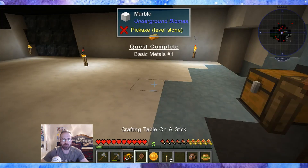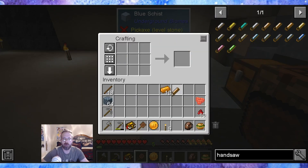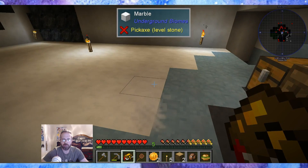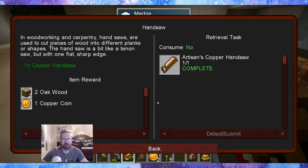Artisan's copper handsaw. I've never worked with saws before. Copper handsaw. I'm assuming I can put this in my inventory with the item. Let me read it: in woodworking and carpentry, handsaws are used to cut pieces of wood into different planks or shapes. The handsaw is a bit like a tenon saw but with one flat sharp edge. Cool. Handsaw — two planks. See, it doubles! Oh, and it has durability — bummer. But it doubles — that's good. I'm used to modpacks just giving two planks per log.